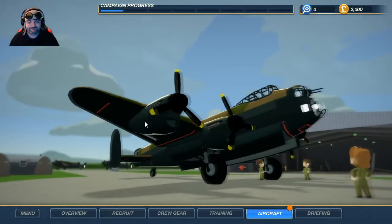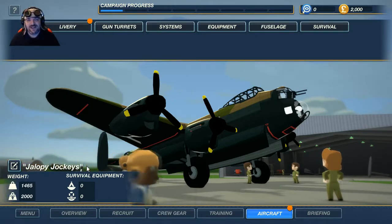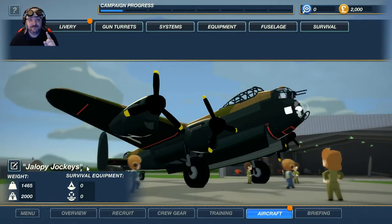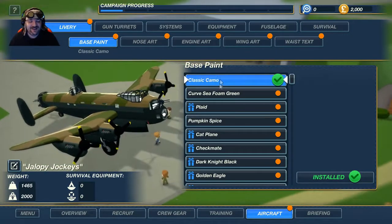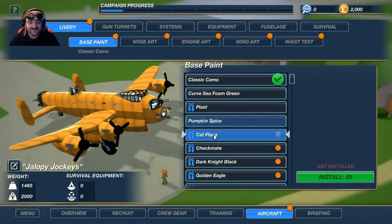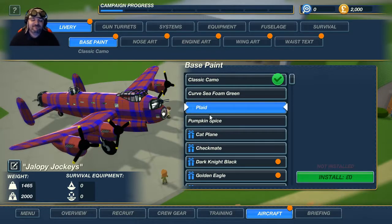Aircraft — look at her, so pretty. Jalopy Jockeys — we can change the name of the plane. If you want to submit a name, I will not do Boaty McBoatface, or Planey McPlaneface, or Kitey McKiteface. Just submit whatever ideas you want. They do have some really cool colors here — like plaid. We're doing plaid.